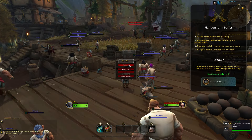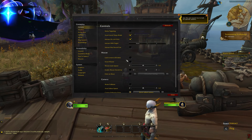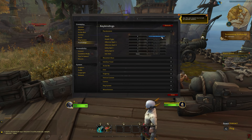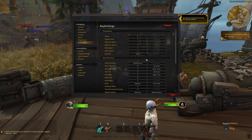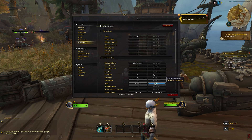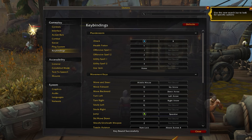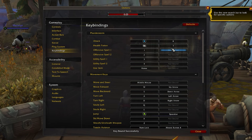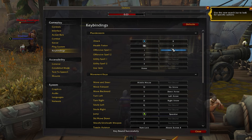Now as you'll also notice, none of your keybinds are set up. This is fairly simple to do — you're going to have to open the menu using the keyboard. None of the keybinds that you set up here will change your regular World of Warcraft, so don't worry about messing up all of your regular keybinds. This is simply going to be Plunderstorm keybinds exclusively. When you go to the keybind menu, you'll notice that there are two boxes — you want to fill out the blank one with your gamepad buttons and set that up as you like.